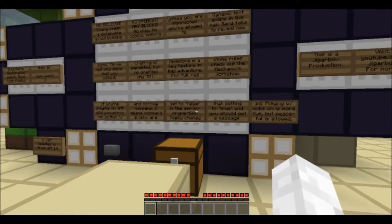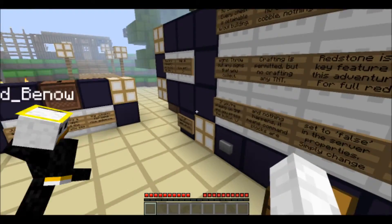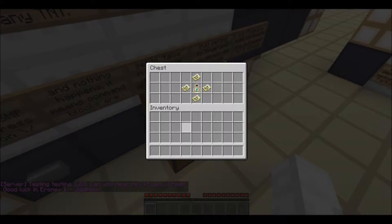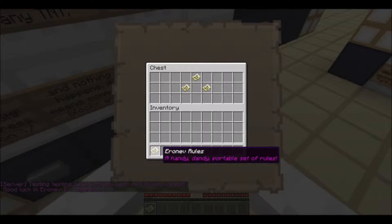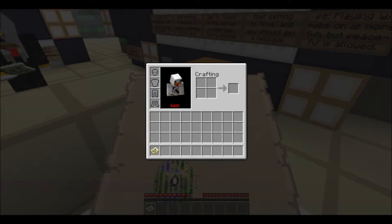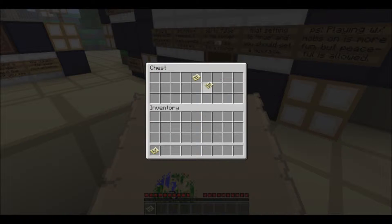We'll leave a link to that in the description. Okay, so right here this is 1.4, as you can see. And we've got these maps — I suggest you take one as well. This is a portable set, apparently it failed because that didn't show me anything.